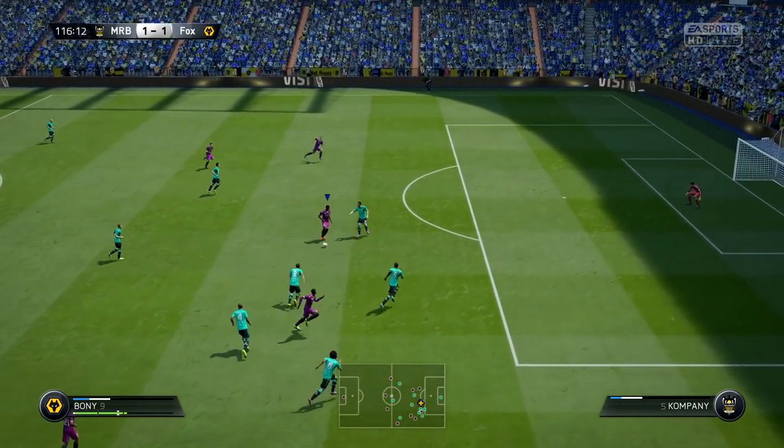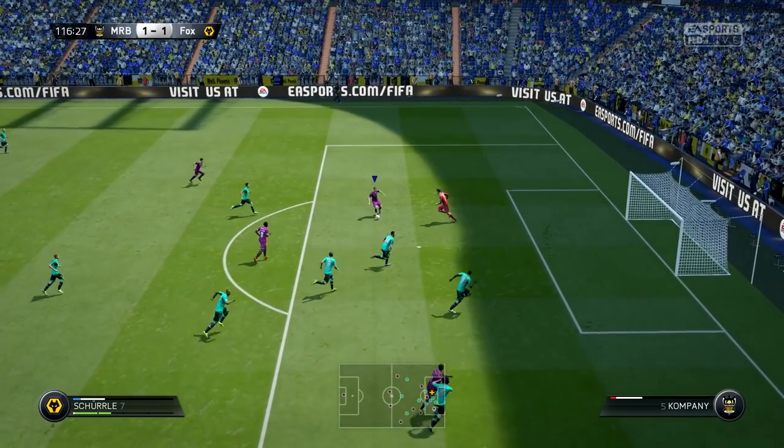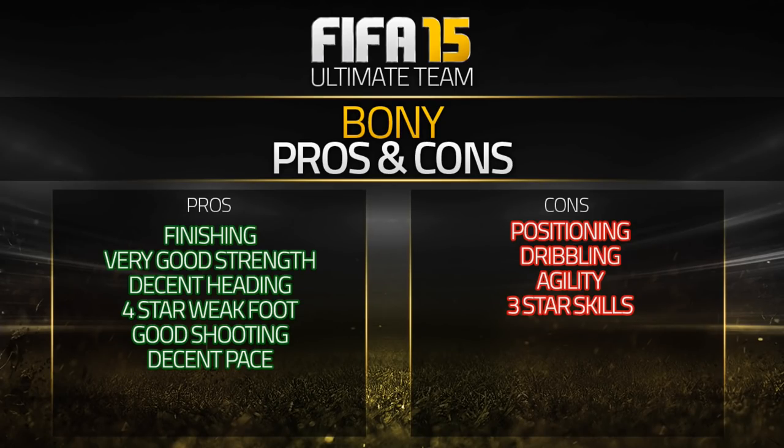Positioning is a major con — he is so bad at positioning and didn't make many runs, even with the stay central and target man instructions. I don't know how bad he's going to be on last gen since they don't have player instructions. His agility and dribbling are a real problem too: the best thing you can do with Wilfried Bony is run in a straight line. As soon as you turn with him, his poor dribbling and agility make it game over — it takes him ages to get back on track.